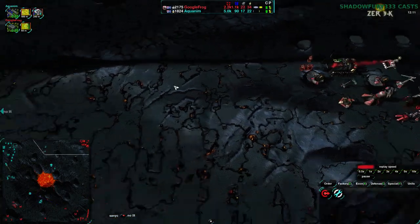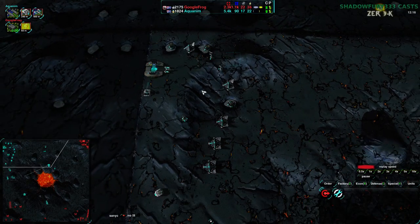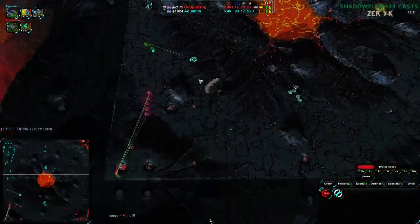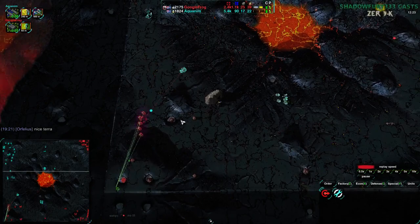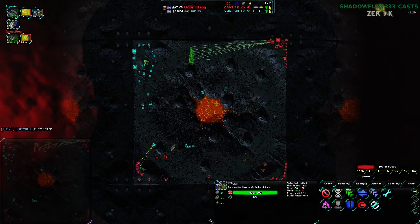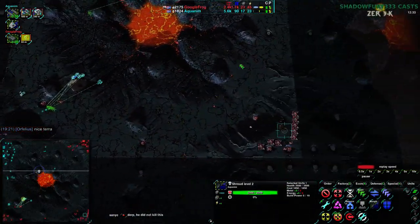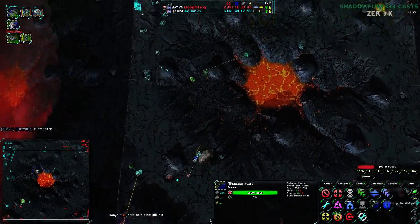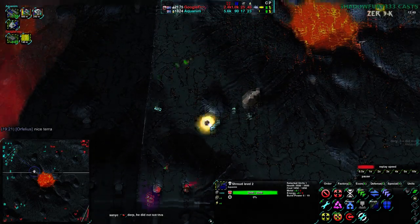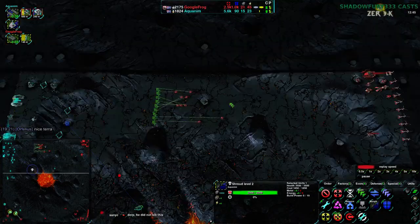A lot of glades being built up for some harassment. Aquanim's base has a few Lotuses and can get a Mesa pretty quickly. Poorly timed though — GoogleFrog will lose these glades if they attack right away. This is kind of what I meant earlier: Aquanim doesn't have that many Quills. This is their one Quill. Their commander is over to the north. They're not expanding very much.